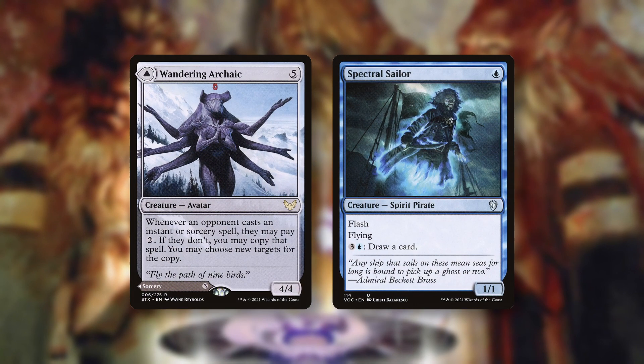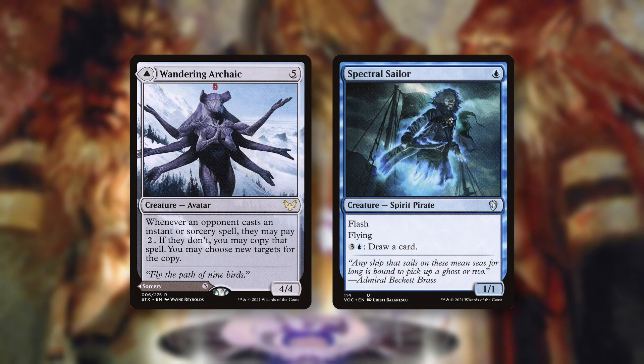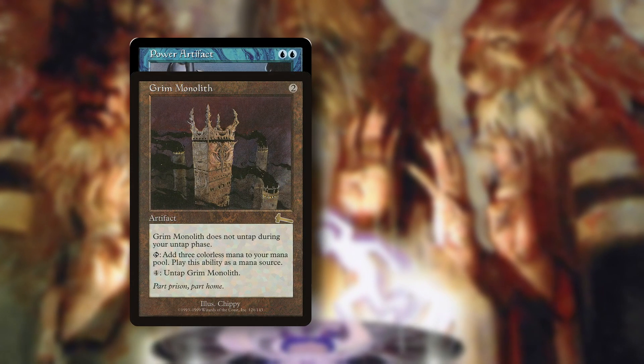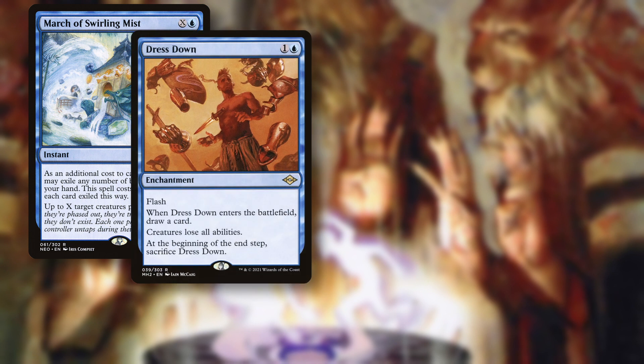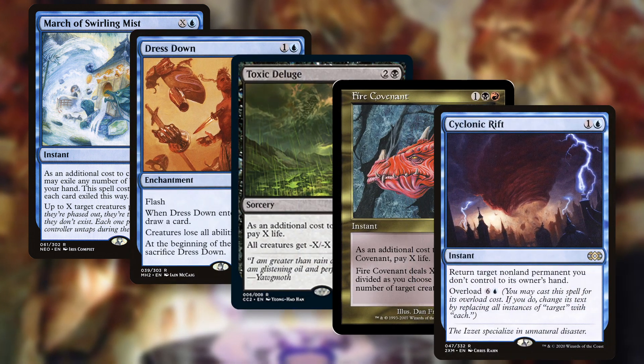In a stacks meta, you will see decks that slow down the game immensely and hate on the most prevalent combos with effects like Rule of Law. In order to optimize your deck against a stacks meta, you will need two things. First, you want some way to generate value through your opponent's stacks, so any value engine that fits your deck can be of great help to accumulate card and board advantage over a dragged-out game. Secondly, you want a way to combo off while facing common stacks pieces. Some combos work through stacks — like Grim Monolith plus Power Artifact can make infinite mana in the presence of Rule of Law, while Isochron Scepter plus Dramatic Reversal can't. Alternatively, you can add more big removal spells that can get rid of multiple hate pieces at instant speed. Cards like March of Swirling Mists, Dress Down, Toxic Deluge, Fire Covenant, and obviously Cyclonic Rift are of great help here to get rid of an overwhelming board presence and allow you to combo off.